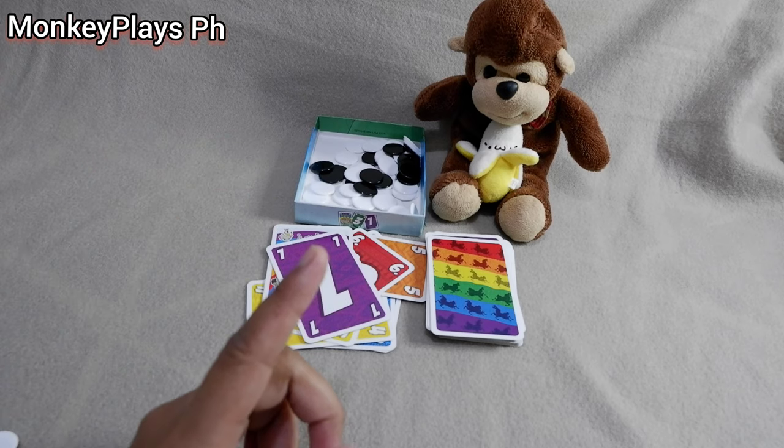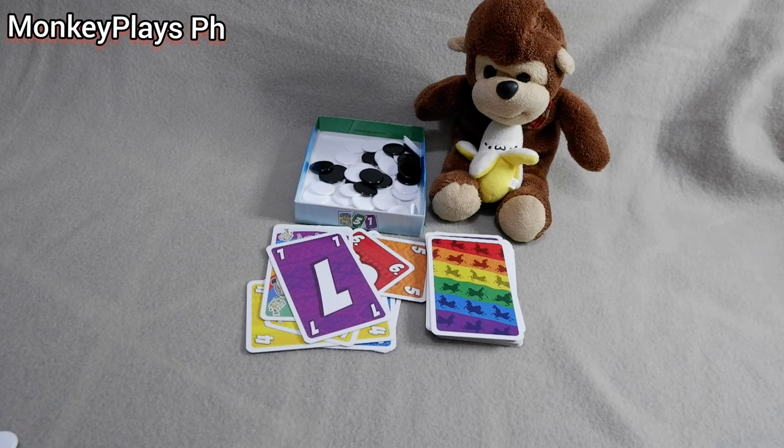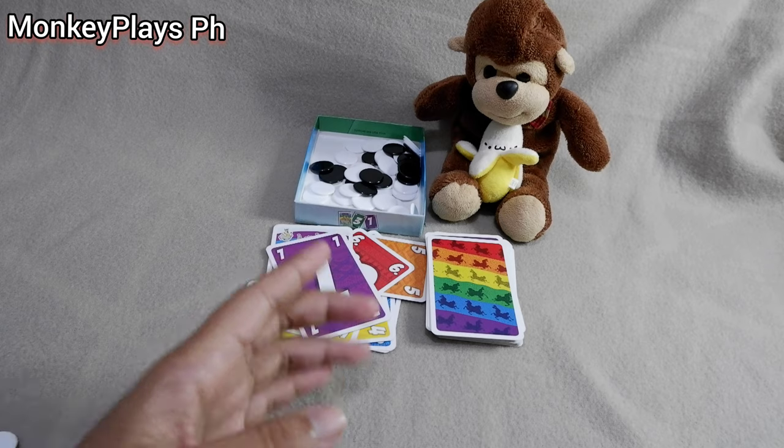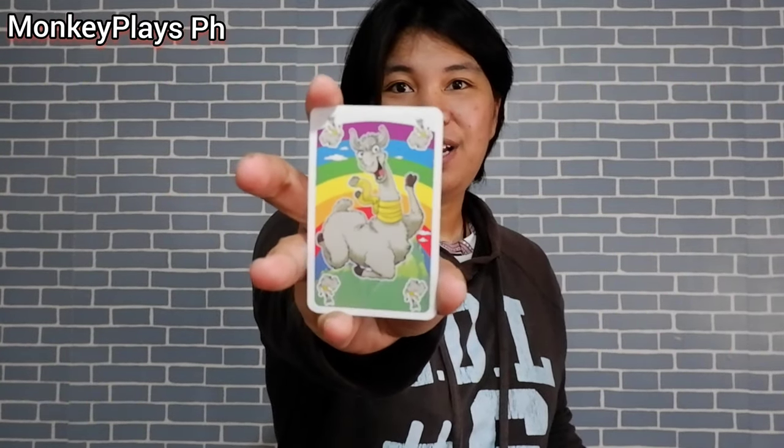Once any player reaches 40 points, the game ends. Count everyone's points — whoever has the lowest score wins. That's LLAMA by Amigo! This game is easy to learn and can be taught in 3 to 5 minutes. The LLAMA card is usually the most exciting moment, as it lets you drop lower cards again and build back up. We always try to avoid collecting those point tokens.